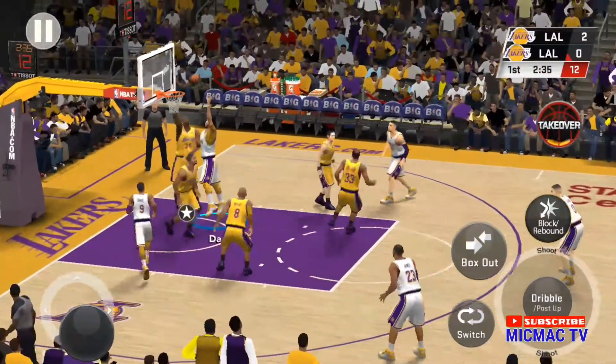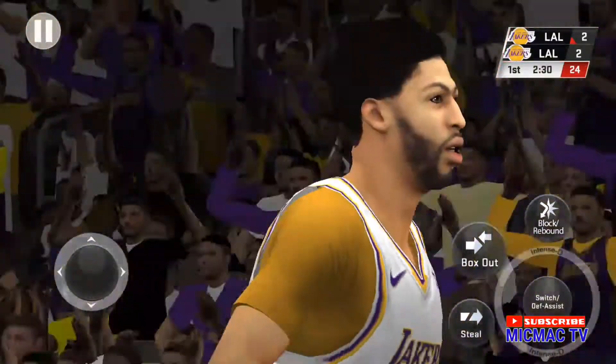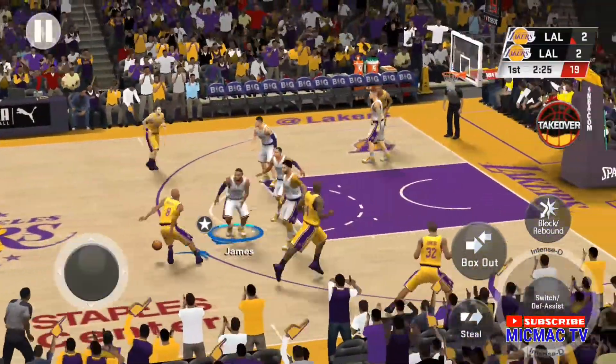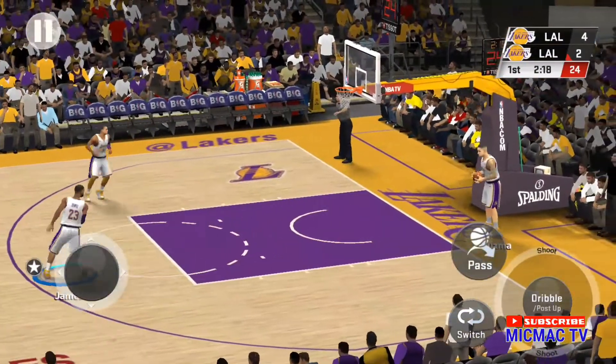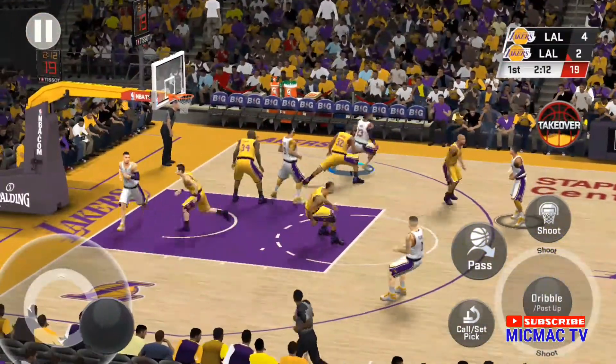The Lakers rebound. Davis, and he uses the glass on the layup. They have got to put a body on him, because otherwise with his agility and athleticism, they're not going to be able to contain him on the offensive block.